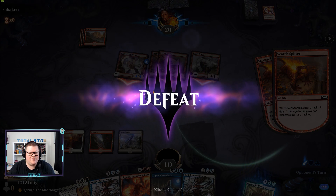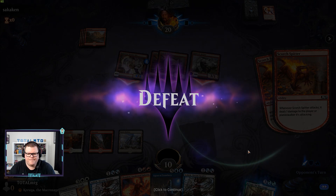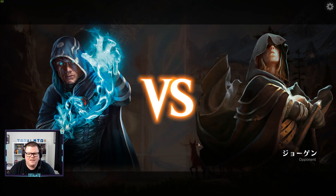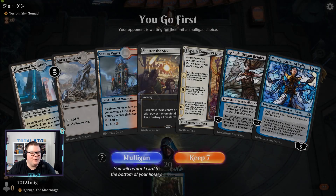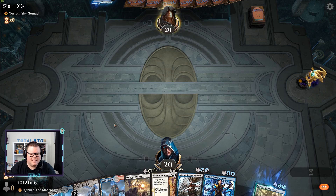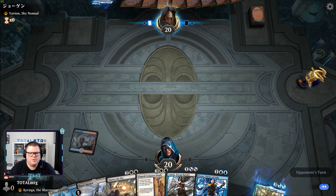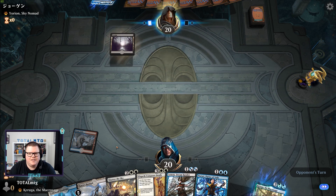We would have taken a lot more damage but then they'd only need to attack with a few. We suffer defeat — let's get on to another game. No idea whatsoever what we're playing. Blue, blue, blue, blue — keep. Haven't got much white mana but we've got two planeswalkers we can play. Oh, we're playing another Yorion deck today.